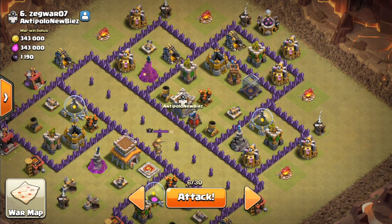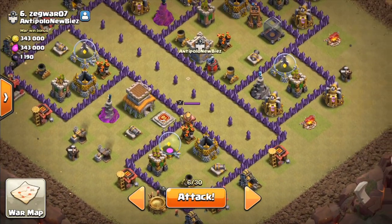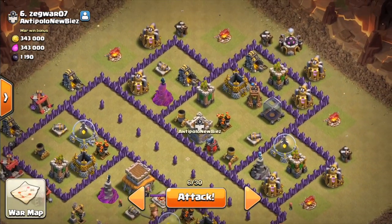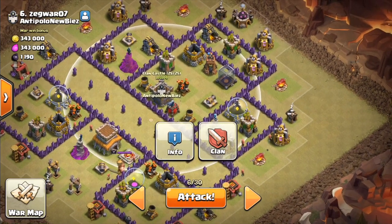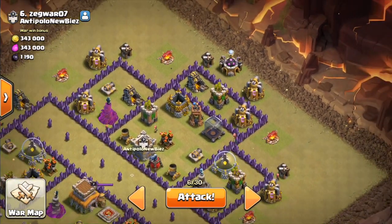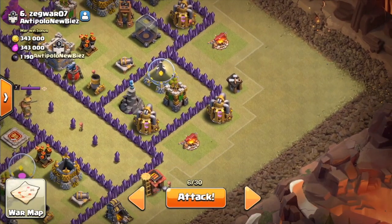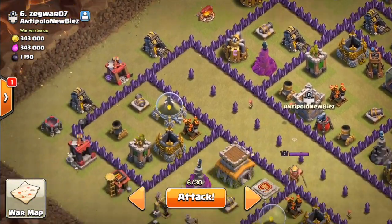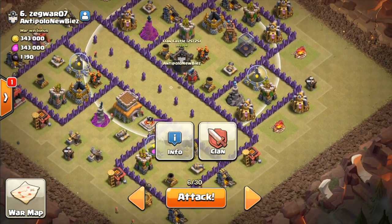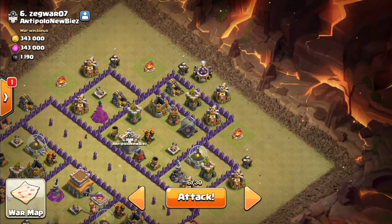Here we have base number two for the live attack. This is a little different — it has a split down the middle, which isn't typical for a lot of bases, but we're going to deal with it appropriately. We're going to attack from up top because it's easy to funnel and nothing is covering those army camps. The plan is to go across the base — the hogs will go down and then across the base again. Hopefully I don't have to use both poisons on the clan castle so I can use the second one on the king down here.